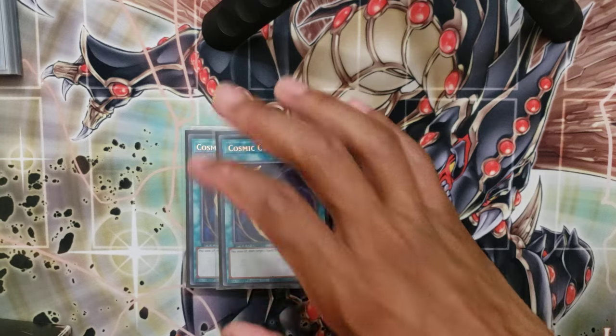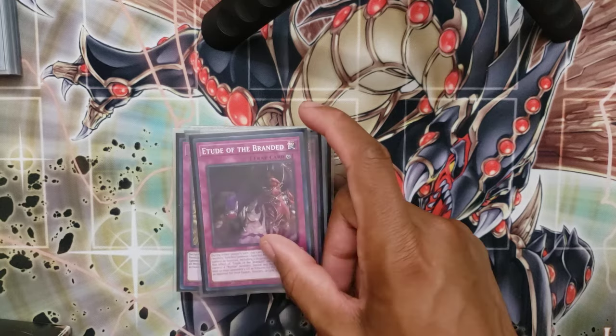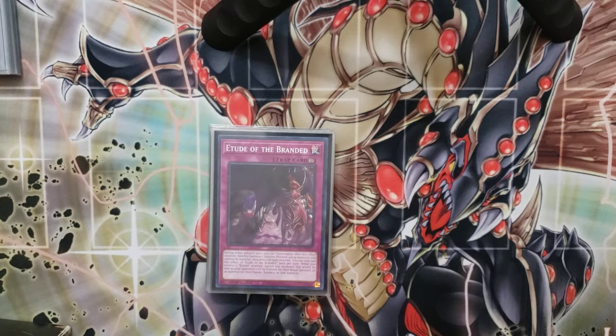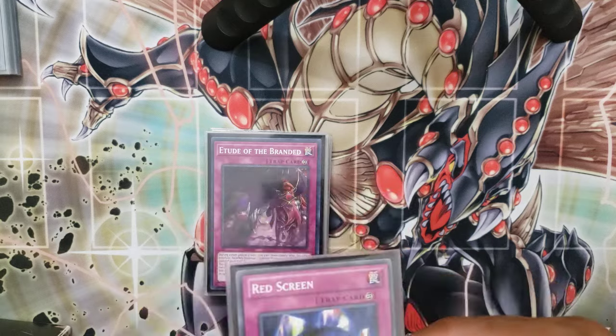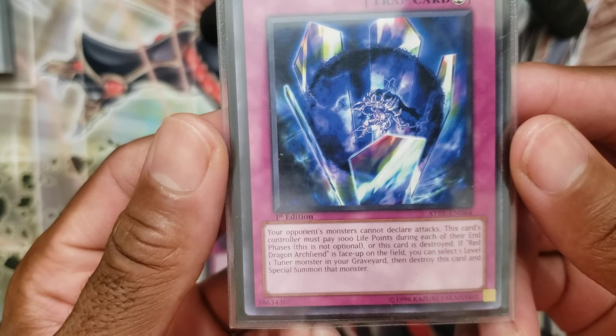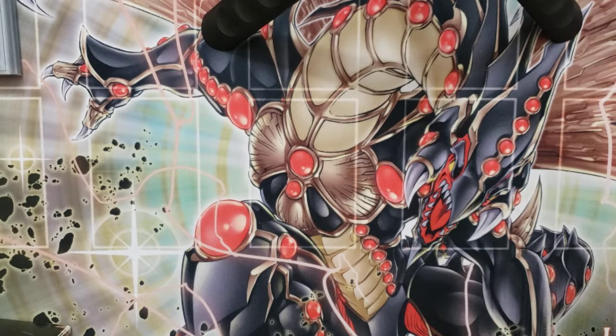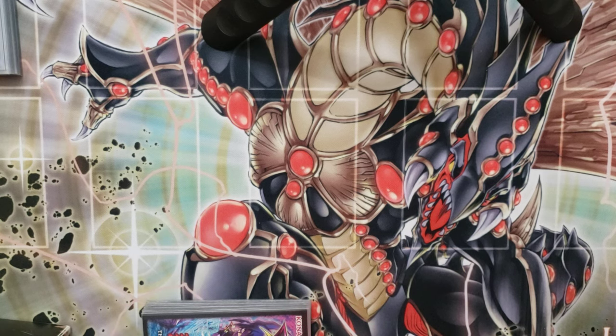Two copies of Cosmic Cyclone — card's good. One copy of Harpie's Feather Duster. Two copies of Dimensional Barrier. One copy of Etude of the Branded — this is Macro Cosmos and it also enables the Calamity play. And then the funniest card on the side: Red Screen. It's searchable by all the Red Dragon Archfiend searchers, and its first line: your opponent's monsters cannot declare attacks. Against Tenpai, you have Supernova that's good against them, Beelze that's good against them, and Red Screen just hard counters them. Very commonly you can have access to all three in addition to your board, so it's very difficult for them to win going first — completely ignoring that sometimes you just Calamity them and they lose anyway.